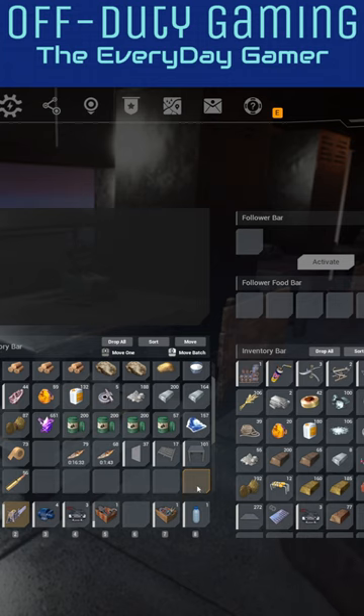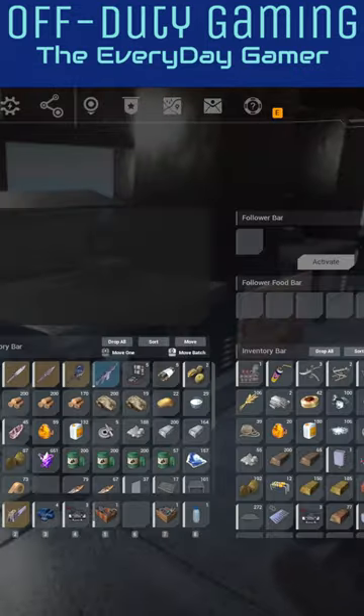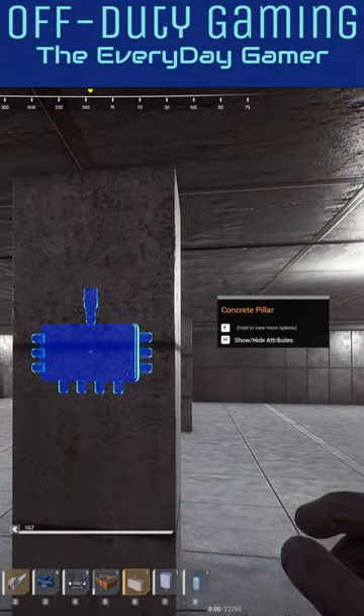With this update, we also saw a bunch of new character talents. You can now unlock reduced crafting time, vehicle fuel consumption, reduced material requirements for vehicle repairs, and reduced fall damage for vehicles. More on that in a second, but first let's take a look at these new items.